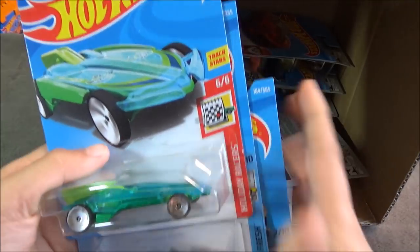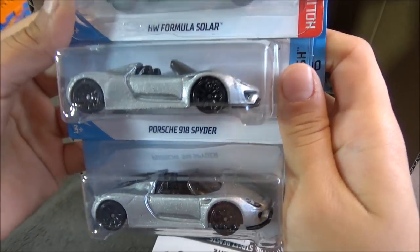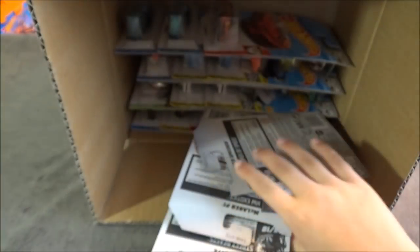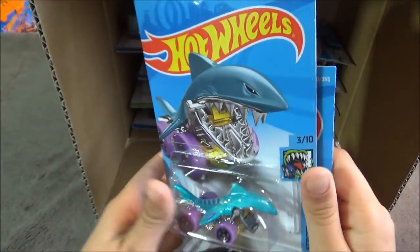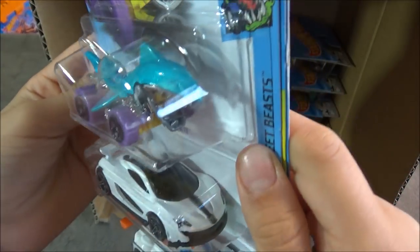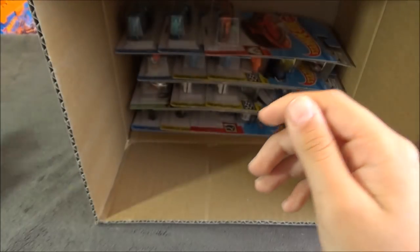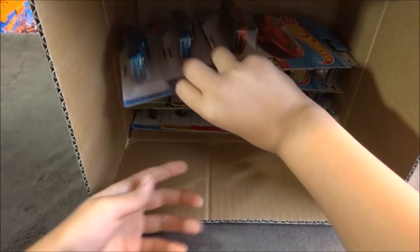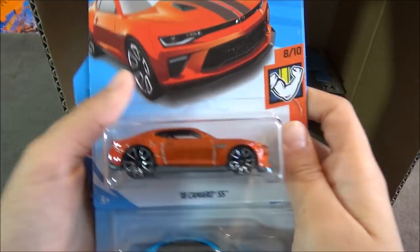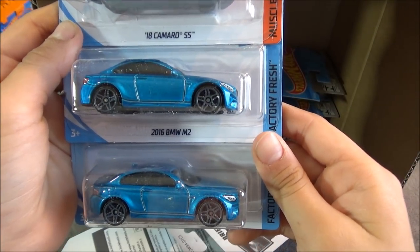Now we have the HW Formula Solar and two Porsche 918 Spiders, followed by a Shark Bite, a McLaren P1 in white with a black stripe on top, and another Max Beeder. Then we have the 18 Camaro SS and two 2016 BMW M2s.